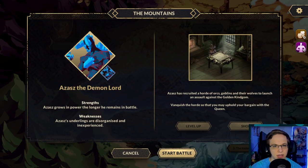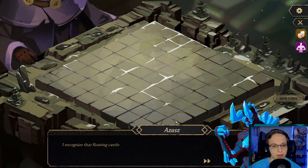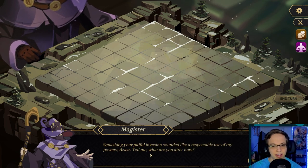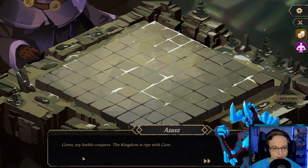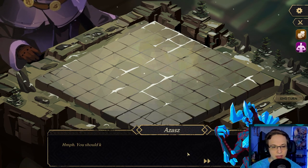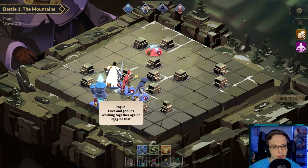We start in the mountains. As the demon lord's strength grows in power the longer he remains in battle — his weakness is his underlings are disorganized and inexperienced. He's recruited a horde of orcs, goblins, and their wolves to launch an assault against the golden kingdom. Vanquish the horde so that we may uphold our bargain with the queen. We have five different battles in this area. Dialogue: 'Squashing your pitiful invasion sounds like a respectable use of my powers. Tell me, what are you after now?' 'Gems — the kingdom is ripe with gemstones and I will claim their power.' 'I will not allow that.' Okay, here we go — now we're doing it for real.